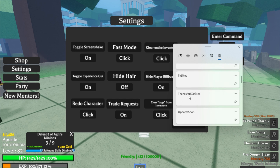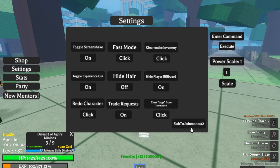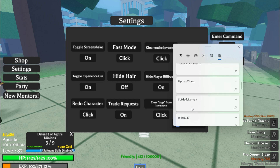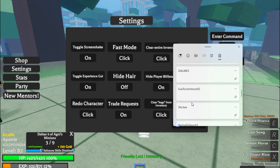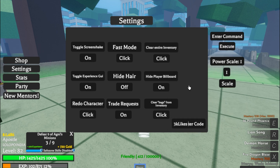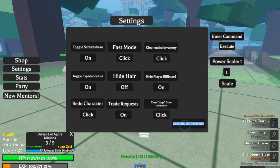I have '3k likes' and 'sub to john johntune02' — code already redeemed. I have given all codes in the description also, you can check that. The next code is '3k likes' — code already redeemed.